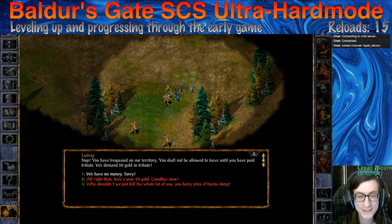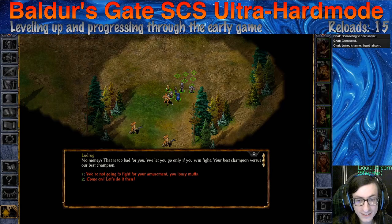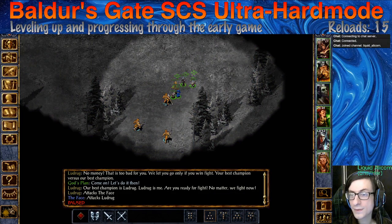Stop! You have trespassed on our territory. You should not be allowed to leave until you have paid tribute — we demand 50 gold. We have no money, sorry. No money? That is too bad for you. We let you go only if you win fight. Your best champion versus our best champion. Come on, let's do it then. Our best champion is Ludrug — Ludrug is me. Are you ready for fight? No matter, we fight now.